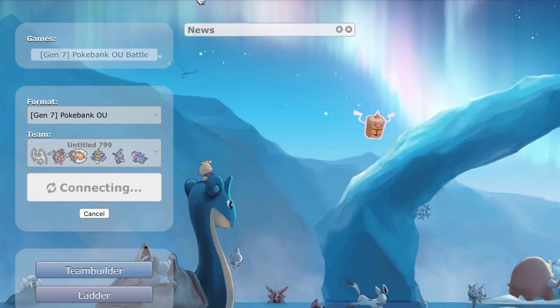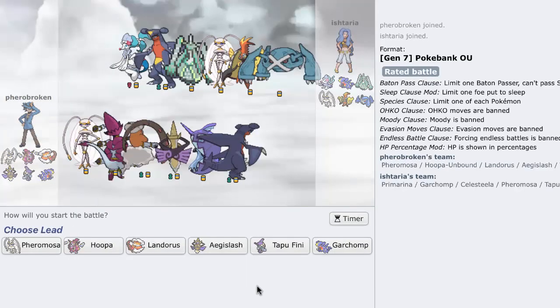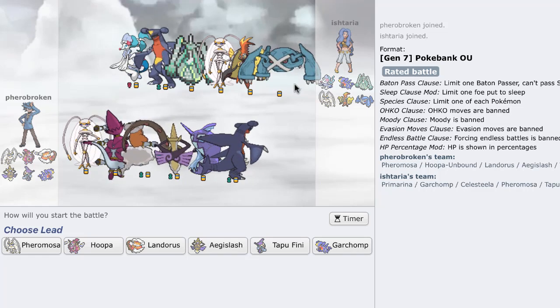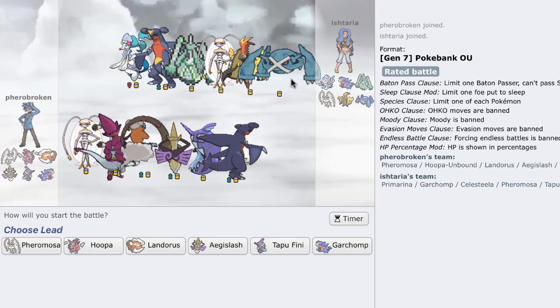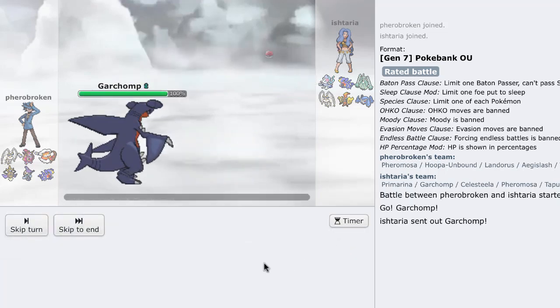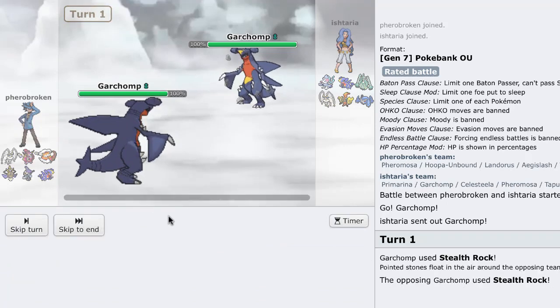Tapu Fini carrying the team on its back. My next opponent has their own team — oh fuck, there's a Celesteela. He looks really weak to Aegislash though, even if Celesteela counters some things. He leads off with his Garchomp — I'm just going to get up my Rocks, he's probably going to as well.